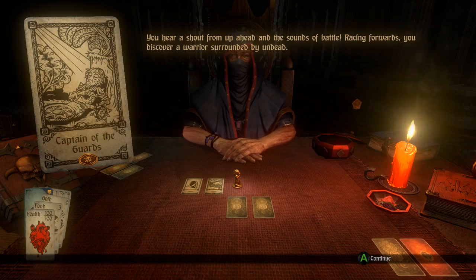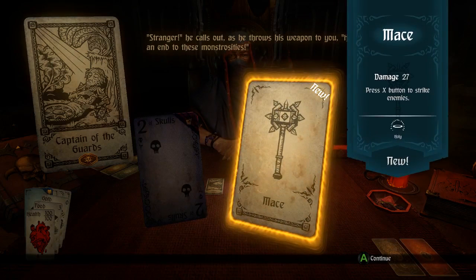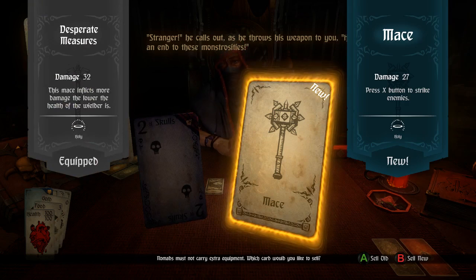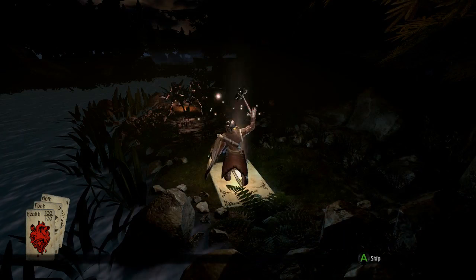You hear a shout from up ahead and sounds of battle. Racing forwards, you discover a warrior surrounded by undead. Two of Skulls — more skeletons to deal with. That's what it meant: there are three two-of-Skull cards in the deck. It's a good thing I have a holy weapon. The warrior throws his weapon to you — here, something to end these monstrosities. He gave me a mace, 27 damage, holy. Less good than my current weapon though — I have a 32 damage holy weapon that does even more damage when I lose health. So let's sell the new one. He puts his little mask on — that's neat, cool watching him get equipped each time.